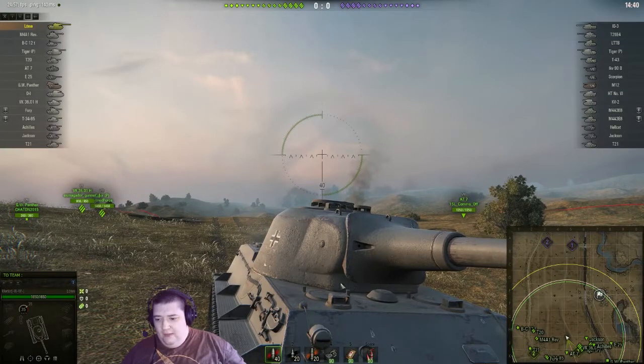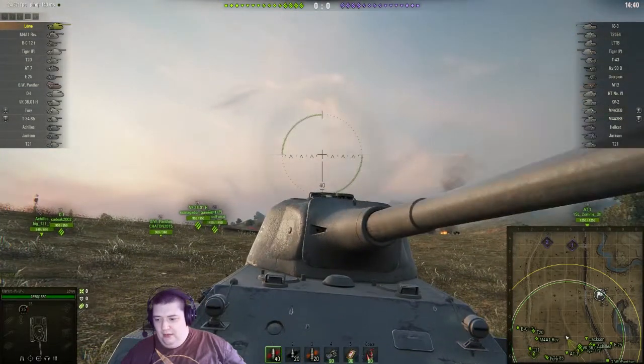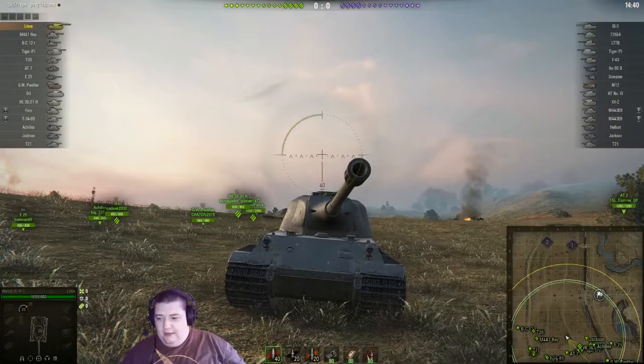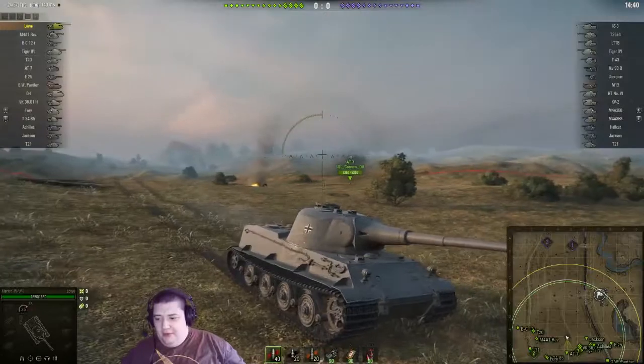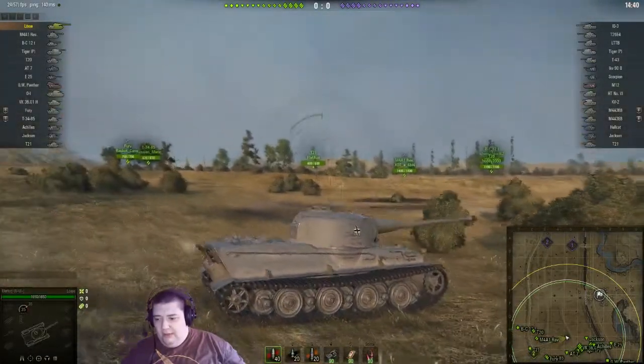If you're up close and personal with it, you can put a gold round through this flat part at the bottom, because the armor flattens out so much that you have a decent chance of penning that with gold. Other than that, it's not worth shooting at the front of this thing. The glacis — gold round maybe — you can pen that. But don't shoot at the front of this thing unless you absolutely have to. The sides are so much easier, and of course the back.